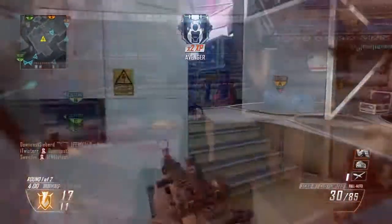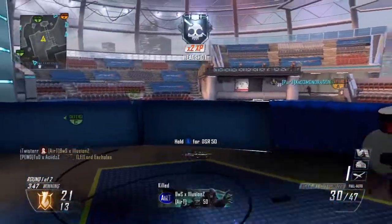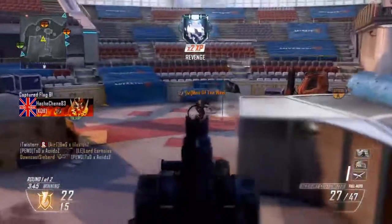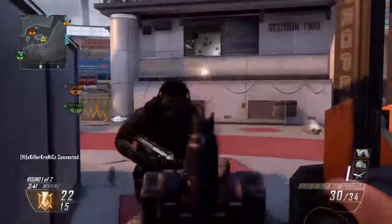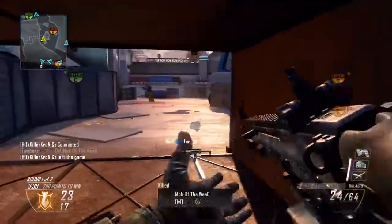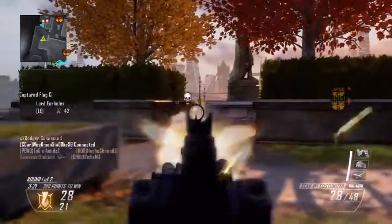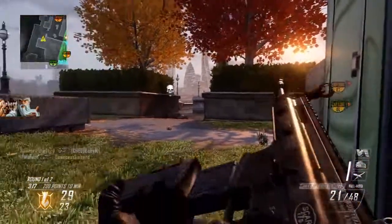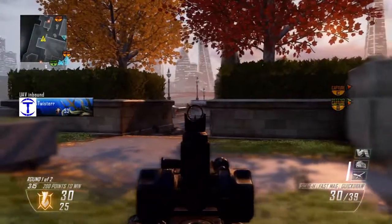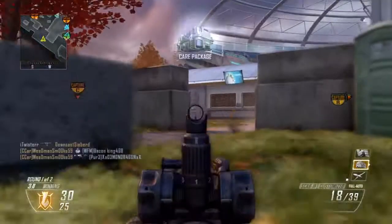We get the first headshot there and then a cheeky little tea-bag because he was just trying to knife me out. I get another headshot here. This second game is on 'On Call' — a map from the latest DLC, the Uprising map pack. I really enjoy this map; it's one of the better maps in the Uprising DLC. I don't particularly like Vertigo and Magma, but Studio and Encore are two of my favorites — they flow really well, and the SCAR plays pretty decent on this map.